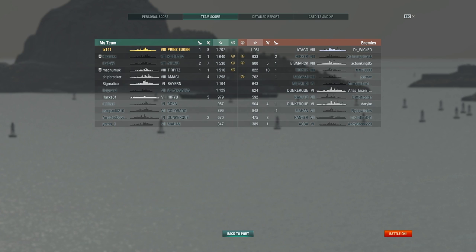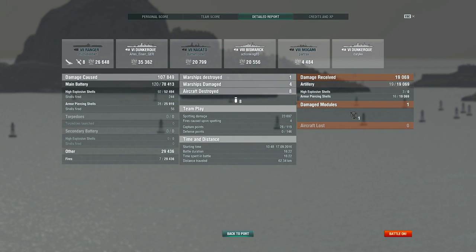Looking at the team scores we can see we led our team in terms of base experience earned, picking up 1,707, but we did not lead by a huge margin — second place went to our Kutuzov only 67 experience points behind. This goes to show how this match was won based on a team effort and gradual attrition rather than one or two ships paving the way. In terms of our role, we sat towards the back and used our 203mm turrets at overall range to gradually whittle down the health of enemy battleships and assisted in eliminating the enemy carrier. In our detailed report we note that of the 120 shells that hit, we dealt 78,413 total damage from main batteries.